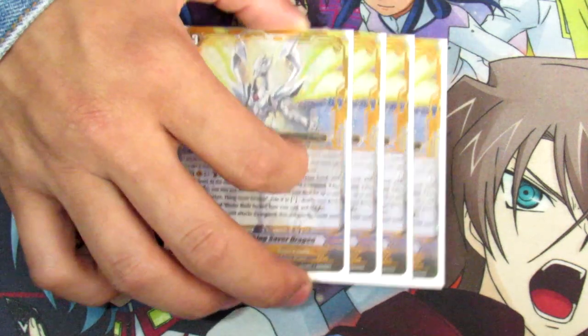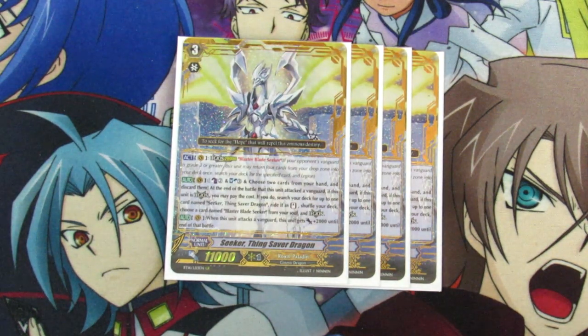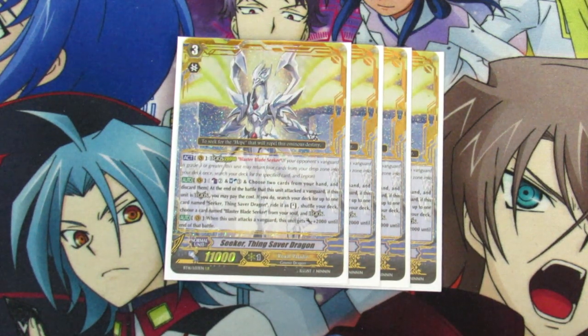Starting with our Grade 3s, we are running 4 copies of Secret Thing Saber Dragon. Thing Saber Dragon has been known to be a powerhouse of a card because of the potential triple attack, and the fact that this deck fuels the soul and makes the costs way more easy, because you can fill soul with Lu and the Blaster supports. You're guaranteed 5 soul in this deck, basically.